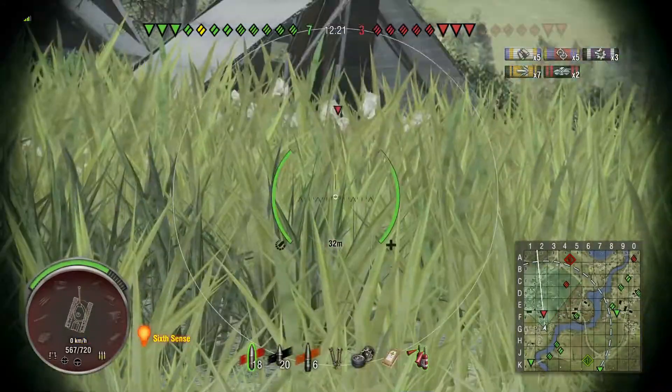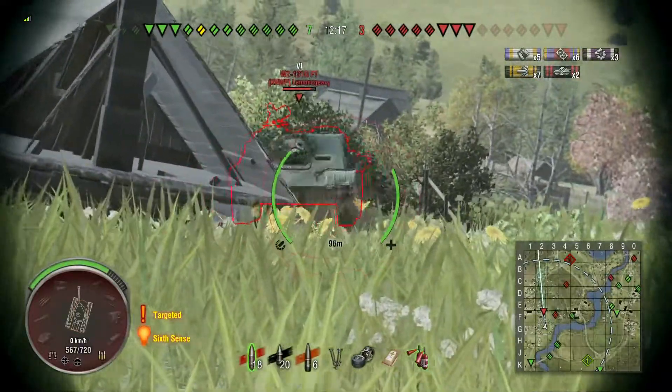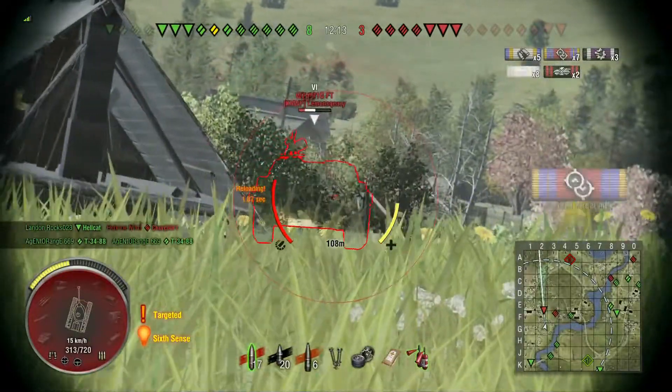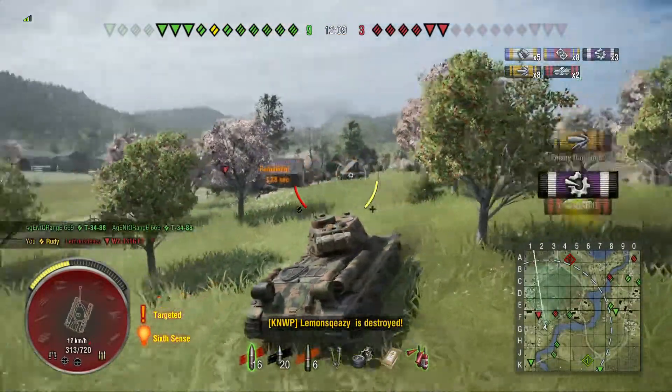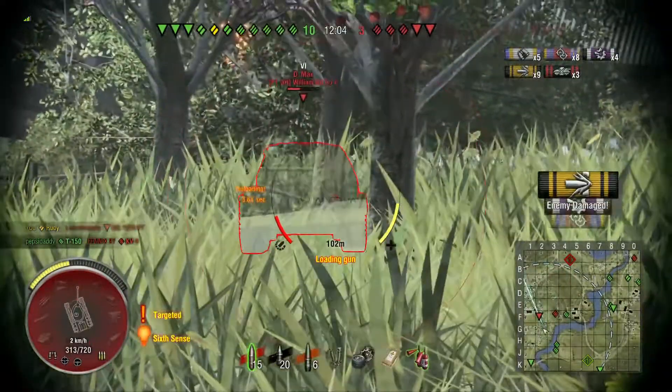A heavy enough price, but we're still healthy enough and the enemy are losing tanks pretty rapidly. Now that WZ-131 pulls out very smoothly, puts a round into me and removes half my remaining health. However, he doesn't go back into cover — he stays out, and I manage to put a round into him and finish him off.